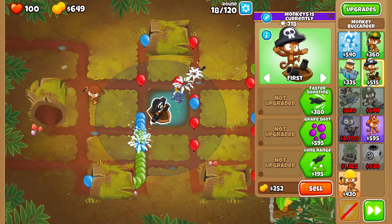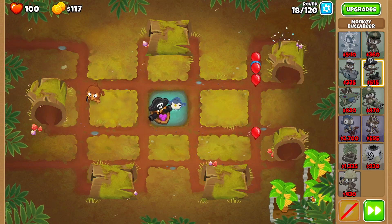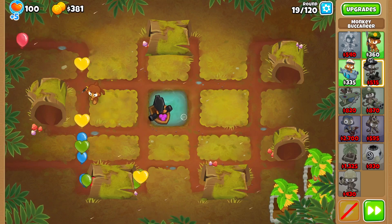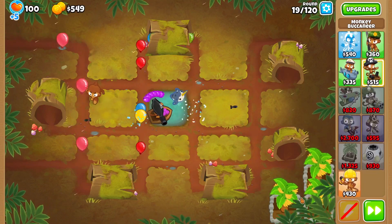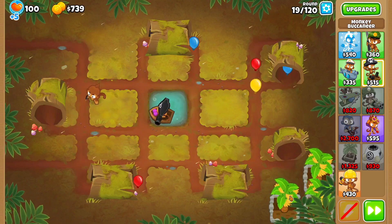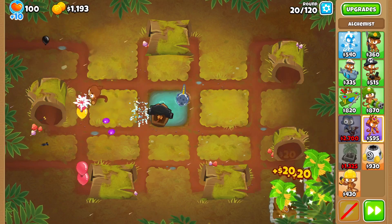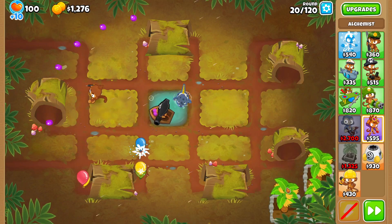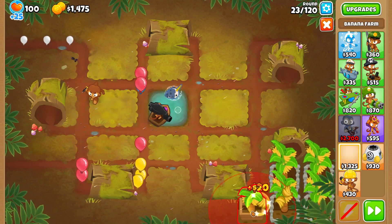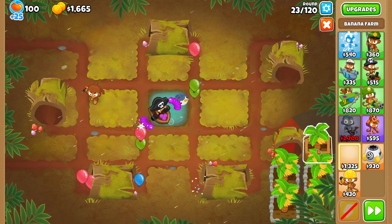Looking at the early game, I'm thinking maybe a Grape Shot, then Longer Range if we need the pierce for it. For farming we have Lead to Gold, which I think I'll use because it pays itself off well if you make it get all the Leads — we can make sure there's no lead-popping at the front. Until then, we'll do a 1-2-0 and then upgrade to 1-1-0 or whatever. Let's sell it and just greed a little bit harder, because Long Life is probably one of the most useless upgrades in the entire game.